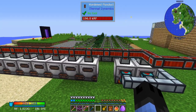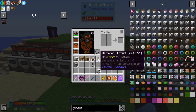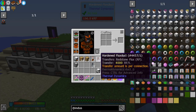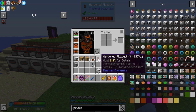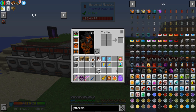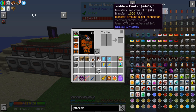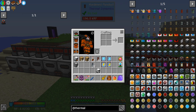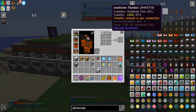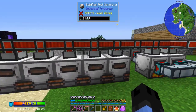Let's talk about flux ducts real quick. These are the hardened flux ducts I'm using — they're not the cheapest ones but also not the highest tier. The cheapest ones do 1,000 RF per connection. The way these work is the transfer amount listed in orange is per connection — that is very important to keep in mind.